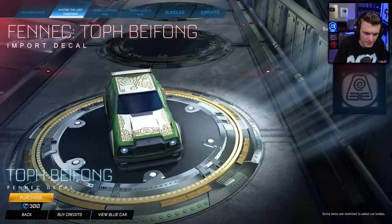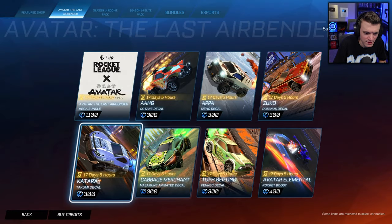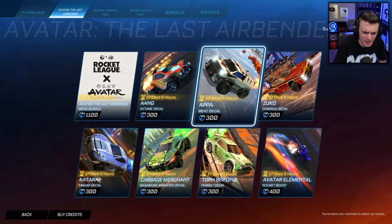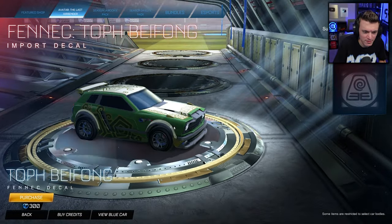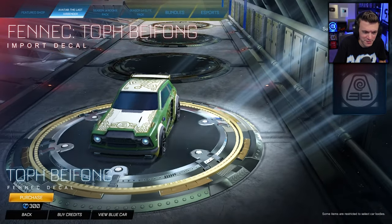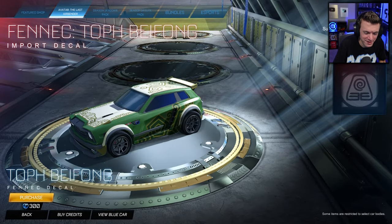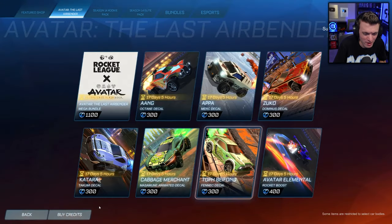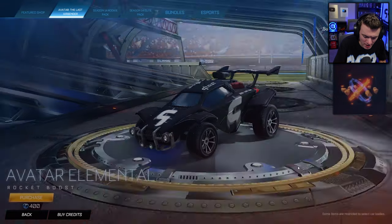Then we have the Tof Fennec decal. They have all the corresponding skins in Fortnite as well — Tof, Katara, Aang, Zuko, the Appa glider, all that fun stuff, plus an emote for element bending. I've been playing a lot of Fortnite this season — it's been very fun between the Greek mythology theme and now this Avatar collab. I'll be honest, I've probably been playing it a lot more than Rocket League.